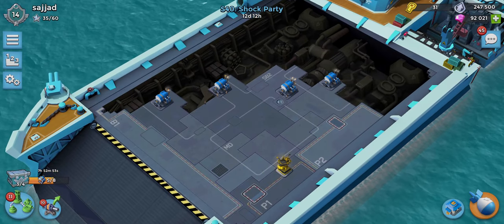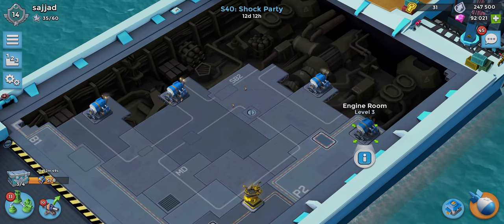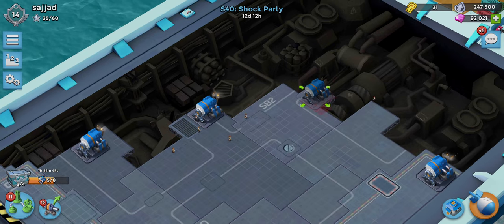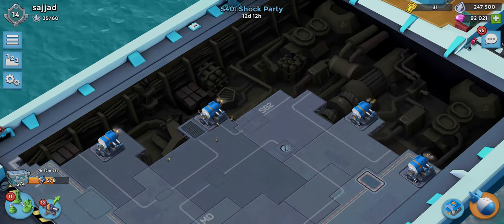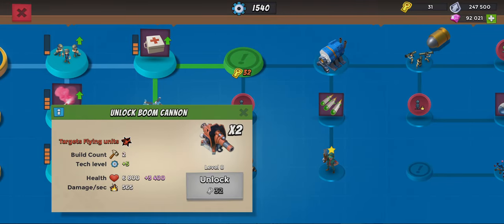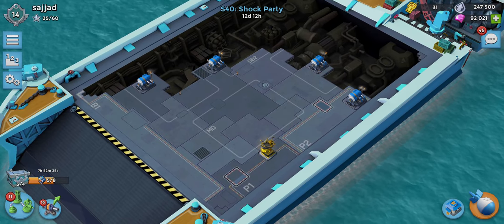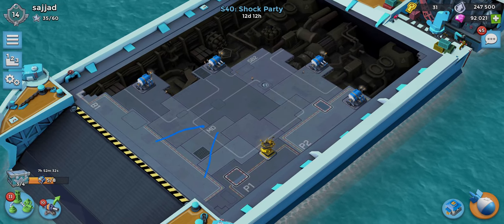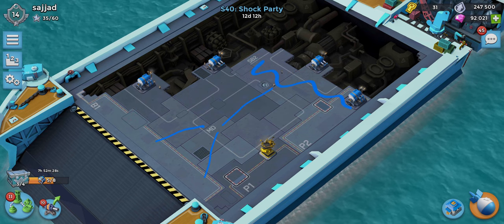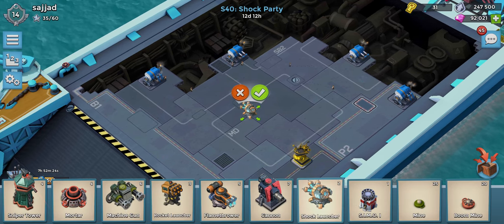I think the best thing to do right now is a spread-out base, and then once we get the boom cannons we'll go up and do a base where it's building along this way, building along there, and then the rest building right there. We'll switch to that kind of base later. For right now let's figure out where to put things.